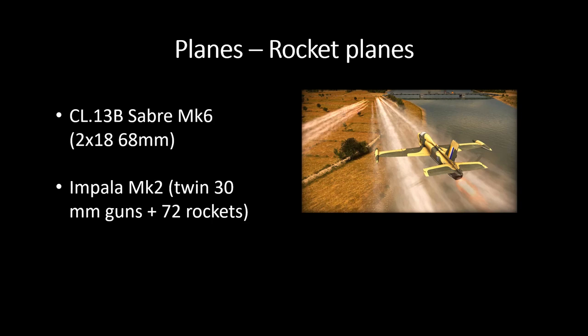Rocket planes — actually, lots and lots of planes, because the South African Air Force apparently is really substantial. They've got the CL-13B — probably a one-way trip plane: two times 18, so 36, 68mm rockets, slow, no ECM to speak of, not very much in the sense of killing power. Probably a one-way trip for most of those planes.